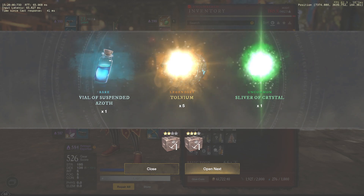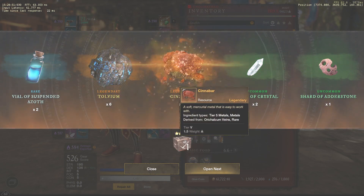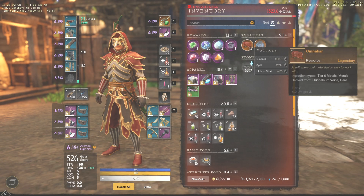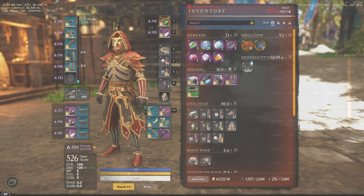Keep in mind that having a stone cutter set will increase the final amount of refined resources by 10%, so make sure to buy it if you don't have it yet — it is truly the best refining set. If the prices on some pieces are high on your server, just buy the cheapest parts to still get a higher refining bonus.